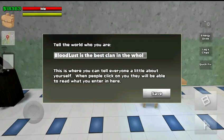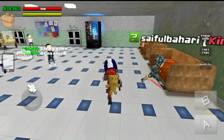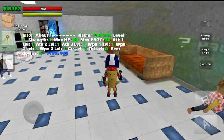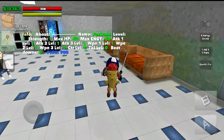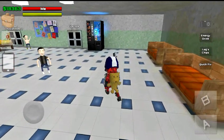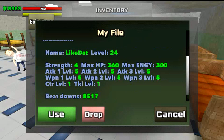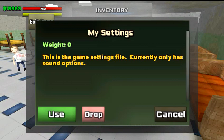All of this under your My File can be seen by other players. For example, if I go up to this guy and hit the green question mark, all his info pops up — his about me and all his stats. So everything you put in your My File will be seen by other players if they hit the question mark next to your name. Pretty cool. Here you have My Settings.